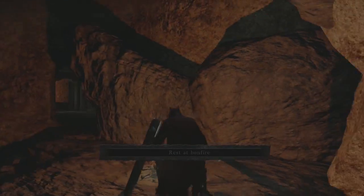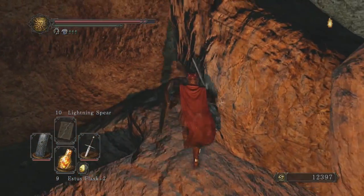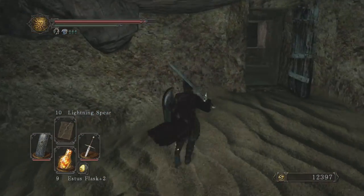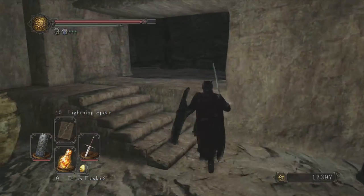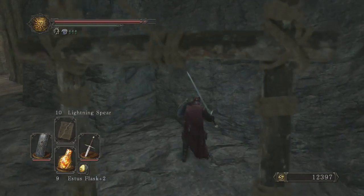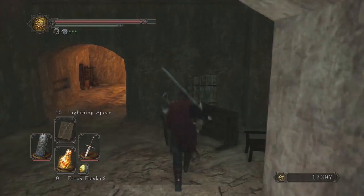As you arrive in Brightstone Cove, you'll want to head downstairs into the Spider Lair. There are three types of enemies in this zone: there's regular spiders, there's humanoid spiders, and there are casters who shoot a homing missile at you. You don't want to kill the regular spiders — you only want to kill the humanoid spiders, as the regular spiders don't actually drop any large Titanite Shards.